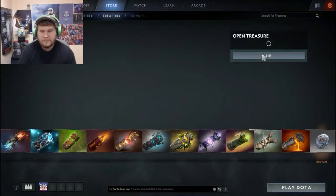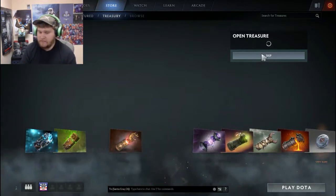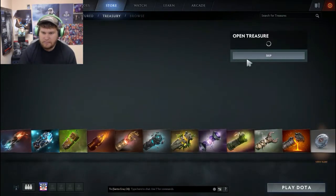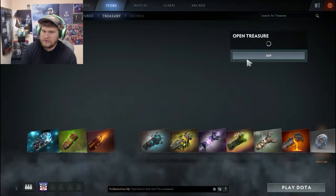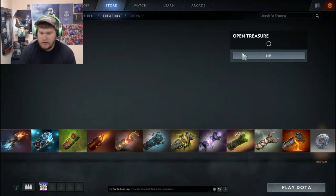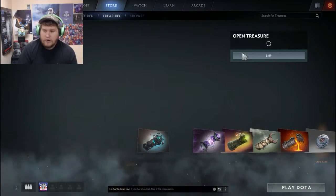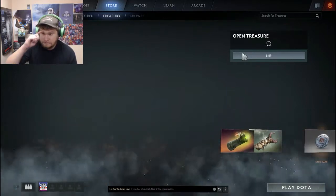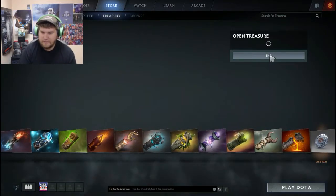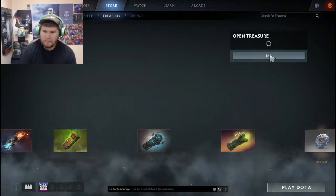One of my objectives is to eventually obtain every baby Roshan skin — like the Platinum, Fire, Cosmic, and so on — all those rare old ones from somewhere else. So hopefully if I end up getting a knife, that's where I'm gonna put my priority focus: getting those Roshans. After this we'll do the other treasures, but we'll do that as a separate unboxing video — maybe part one and part two.